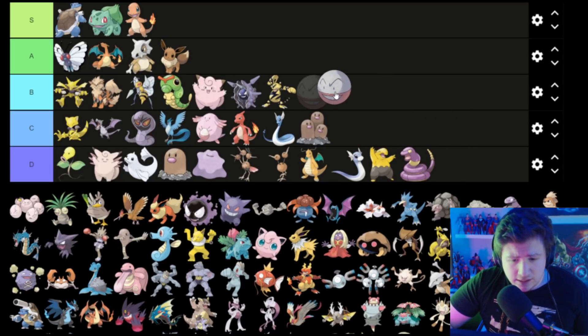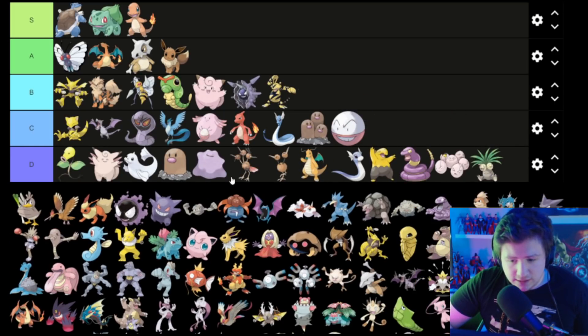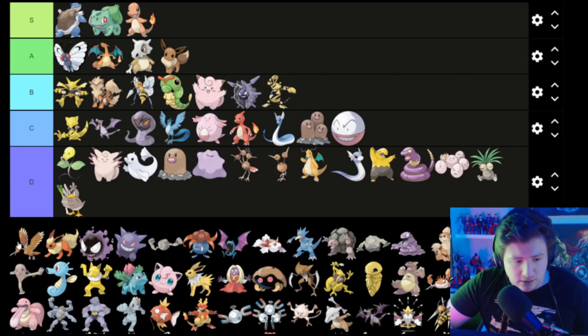Electrode — I think so. Electrode is kind of not that great, so C. I hate the egg thing. Farfetch'd is a bird with a piece of leek lettuce — it goes in D.